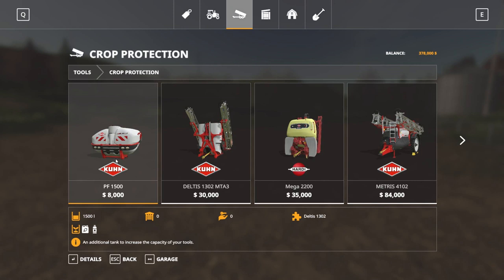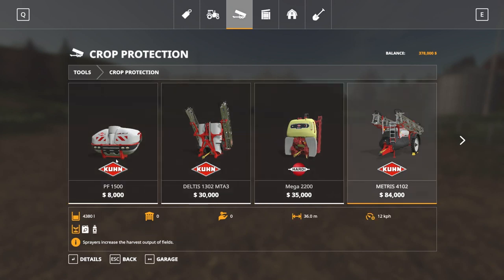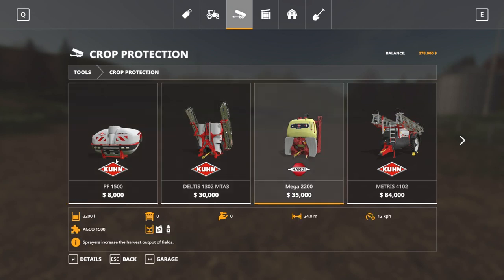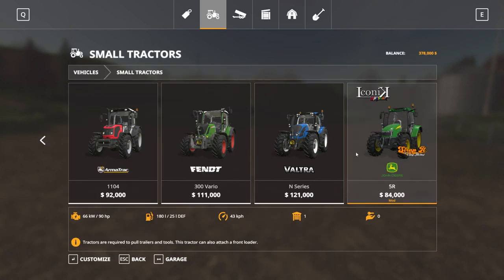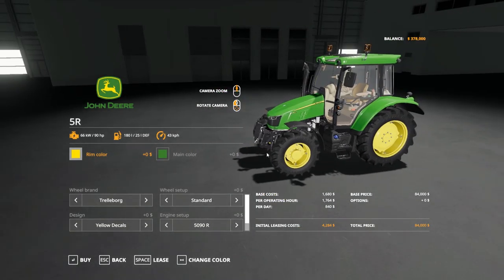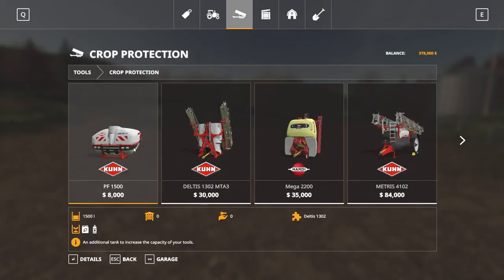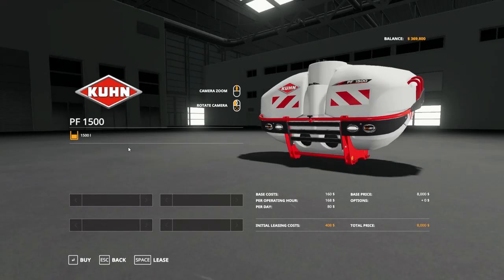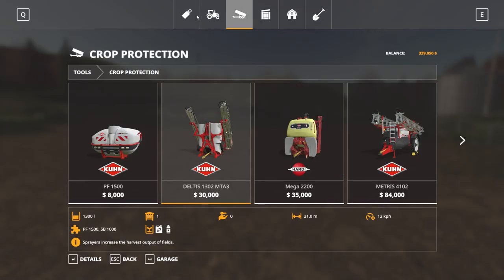Crop protection - we're going to need a sprayer of some sort for our weeds and stuff. I think with our 5R there's a front attachment. Probably buy another 5R which we'll be able to run. Let's jump into tractors - 5R, all engines set up. Going to go narrow tires. No front attacher on that - that should be delivered straight to here.